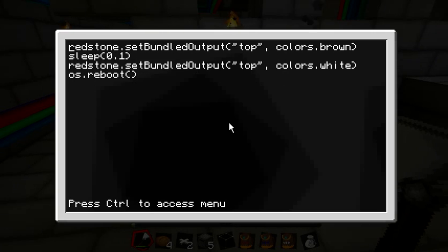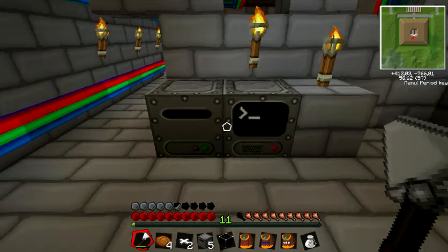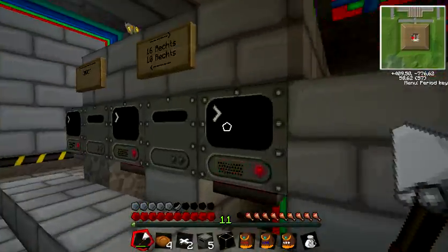Top one is: redstone set bundled output. We take the bundled output top and use the color brown. Brown is just one, blue is just two, yellow is just three. I've always put the same colors in the same order - brown, blue, red, yellow - so brown means the first chest.